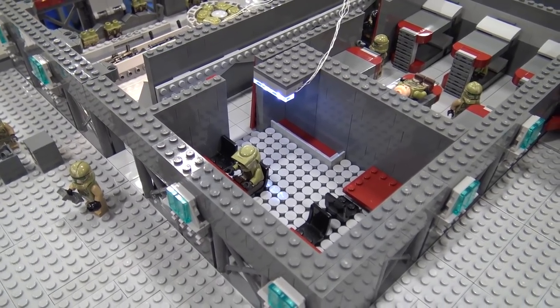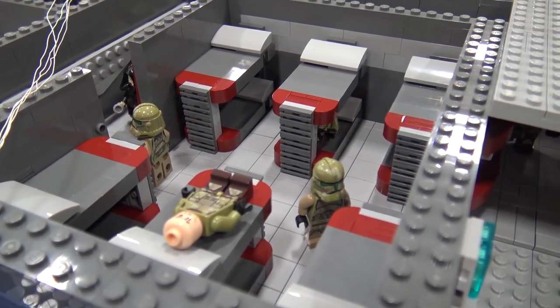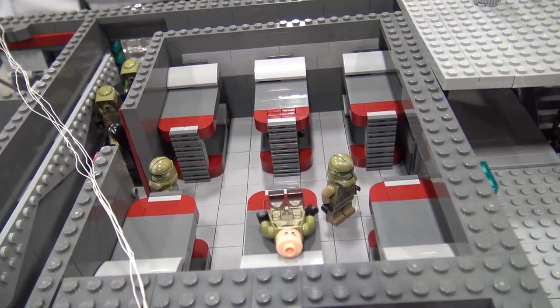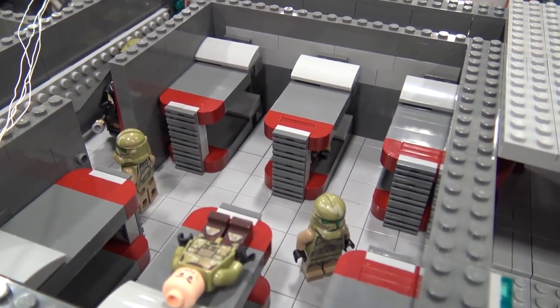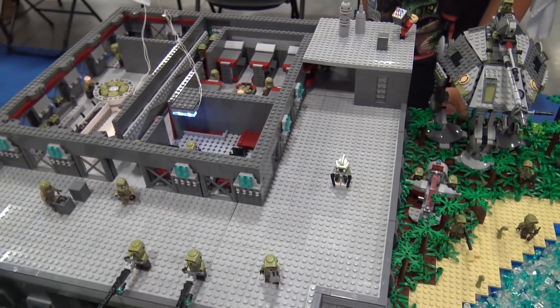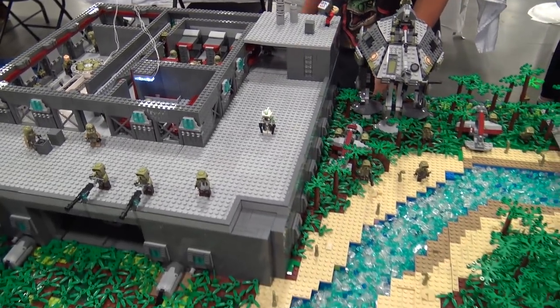And then beyond the mess hall, there's the barracks area. And the barracks have six bunk beds, which use SNOT - and that's our design for the bunk beds. And there's a few troopers sleeping in there. And then beyond that, we have another hallway, which has an astromech droid.